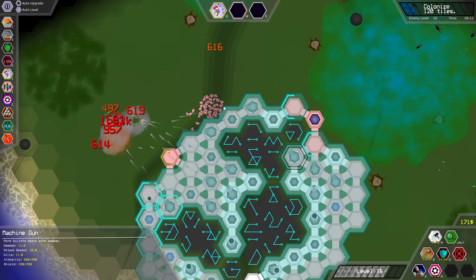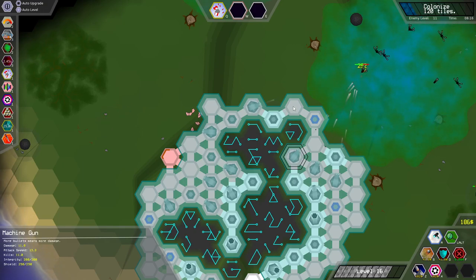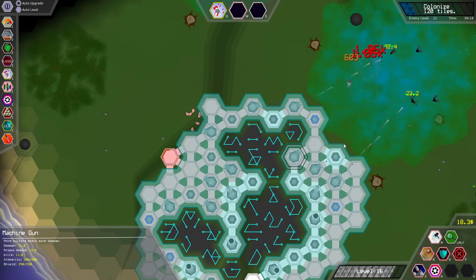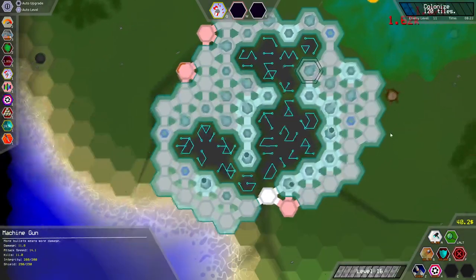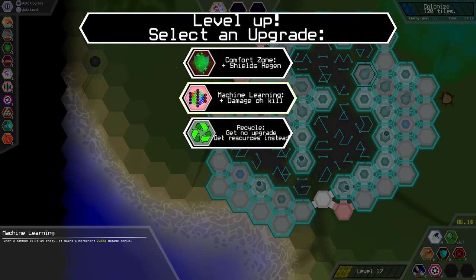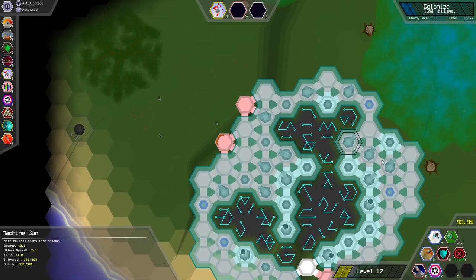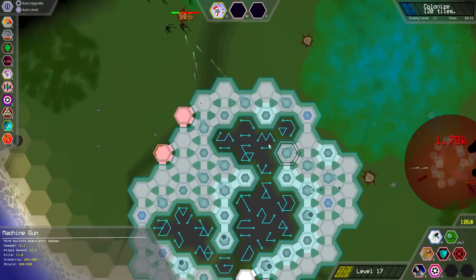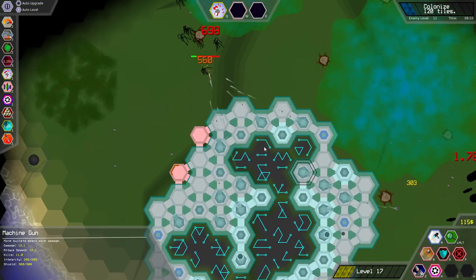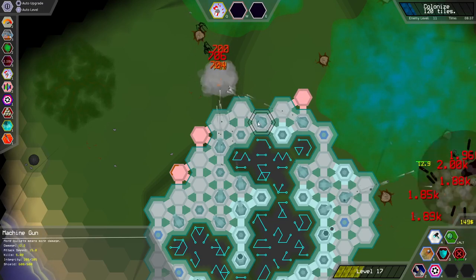We'll go for more damage — right now instead of attack speed — just so I can increase the damage of the machine gunners until they get to a point where they can actually start killing things fast enough. More damage on kill — that's gonna be really good. Just increase their damage even faster for killing things.